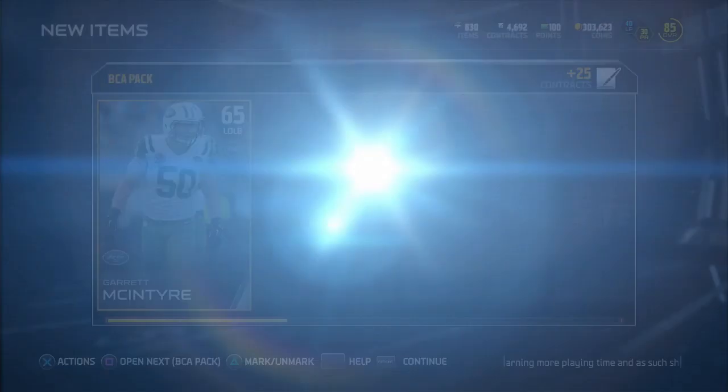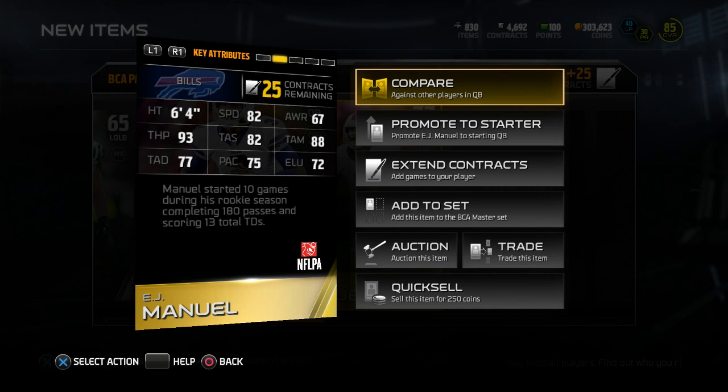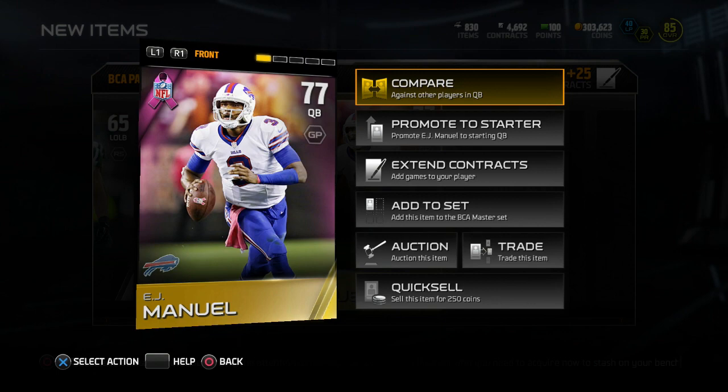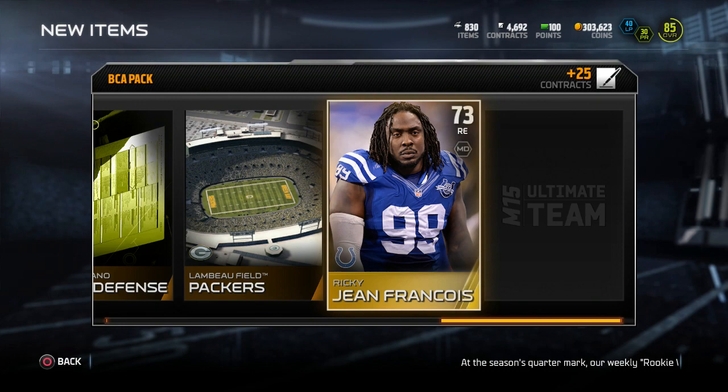We got ourselves a Garrett McIntyre, Lovie Smith, and our first BCA player out of the bundle is EJ Manuel. Let's take a look at what he's looking like: 82 speed, 93 throw power, 82 throw accuracy, 88 medium, and 77 deep. Not too bad at all. Definitely a lot of people are going to be pulling that card, and maybe you guys will be able to pick him up for cheap. I was only one pack away from calling it right. We also get Ricky Jean Francois and Jamon Meredith. That's pack number one.